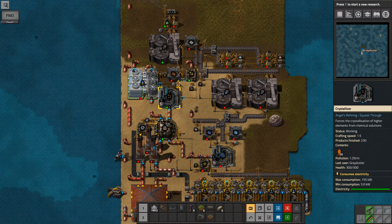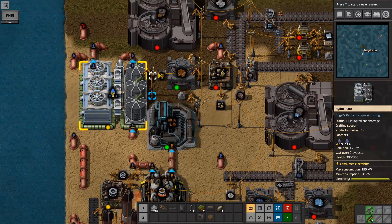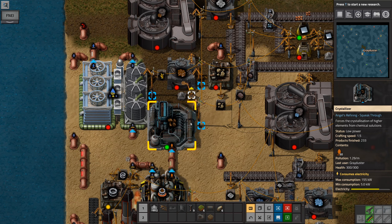Welcome back to Factorio, and today we're going to be looking at steel and tin. We already started at the very end of the last episode processing Bobmonium.